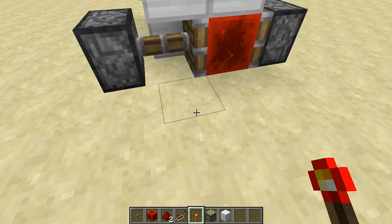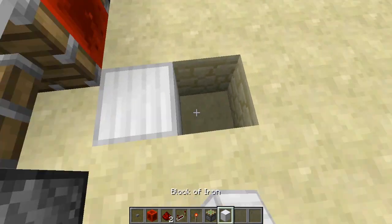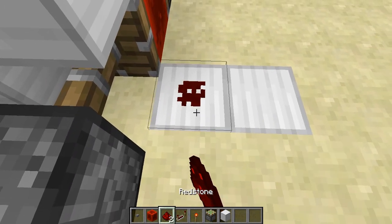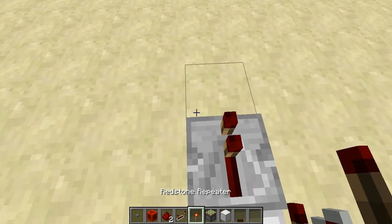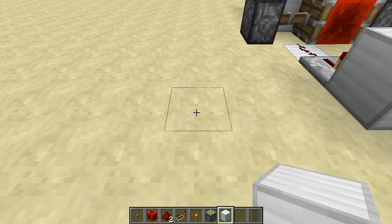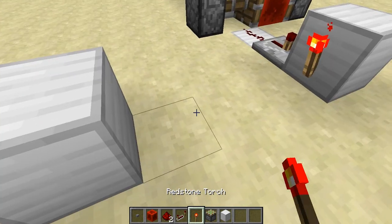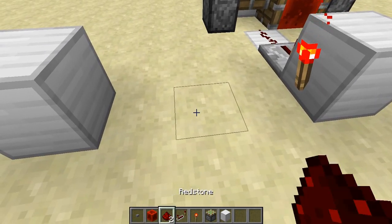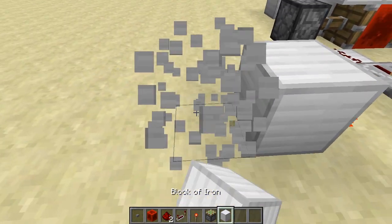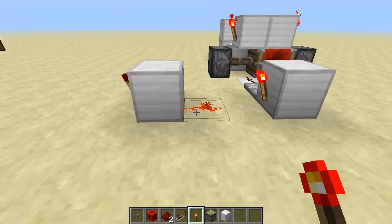Right here is where you want to have the redstone line. Go two blocks forward, place a redstone and a repeater. Place a block right here. Go three blocks in this direction. Your torch will go here, then redstone. And a torch here — this is going to be the start of the RS NOR latch.